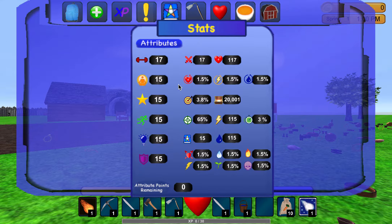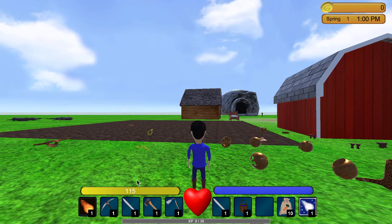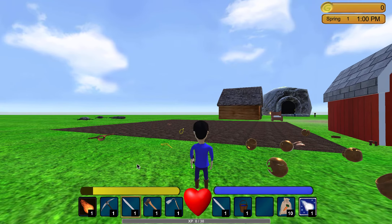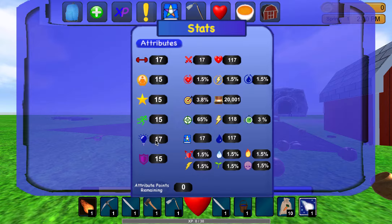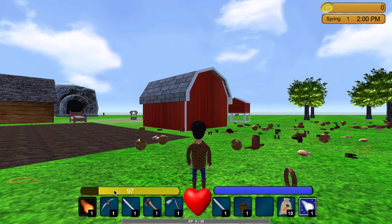If I go back to the stats, intellect is 15 and increases spell damage. Energy regeneration will be increased by spirit. The total energy shows 115. Each time a player uses an attack it drains the energy. Anyway, if I equip this it shows up on the player, and the stats now show 17 intellect and energy is 118 from 115.